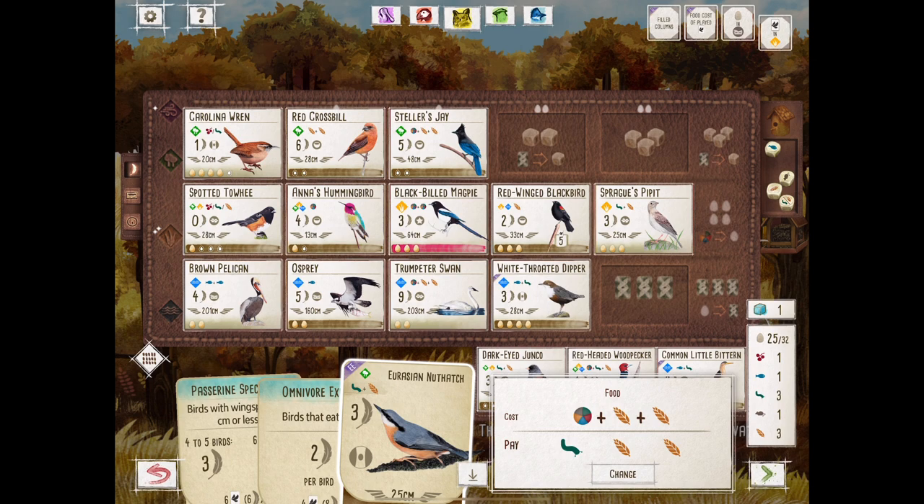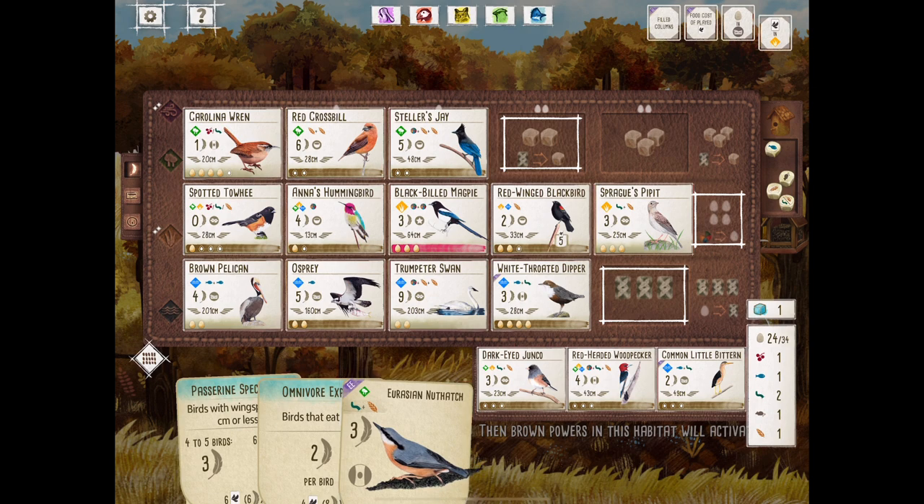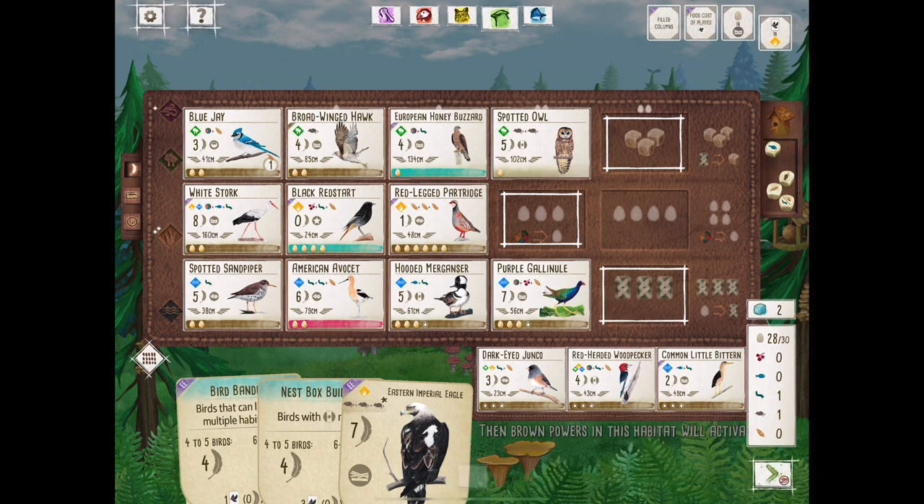Stellar's Jay — why are we playing it? Because of the omnivore expert bonus card, and I freed up an egg space on the red-winged blackbird. If you have a tuck-and-lay bird, you want to make use of it, and you want to free up spaces accordingly so you can utilize its brown power.